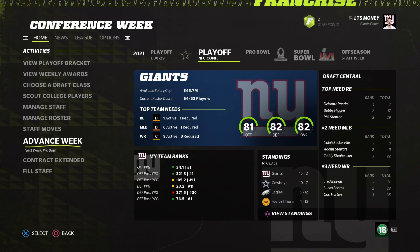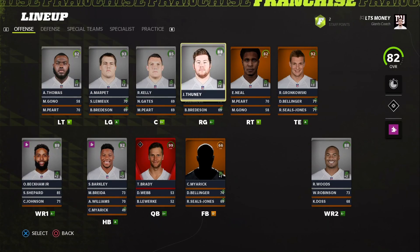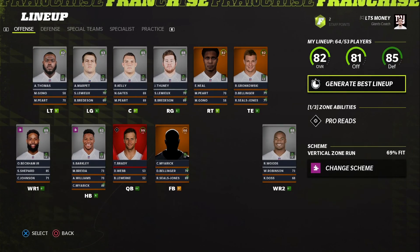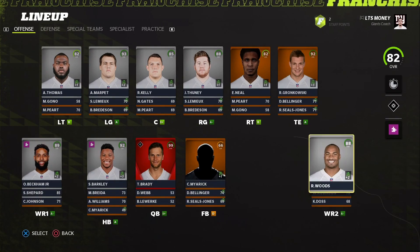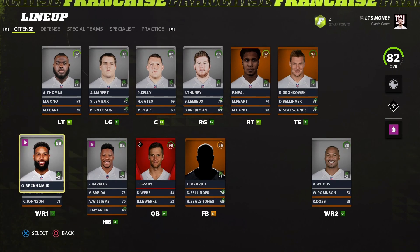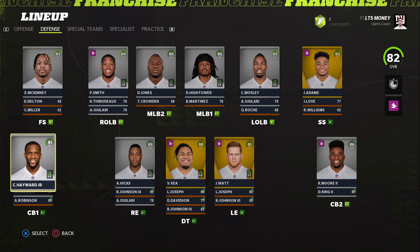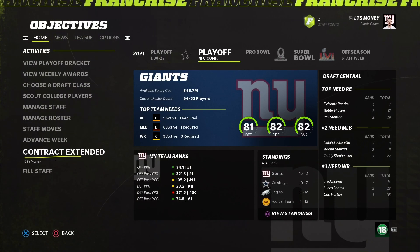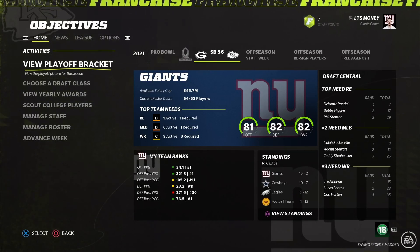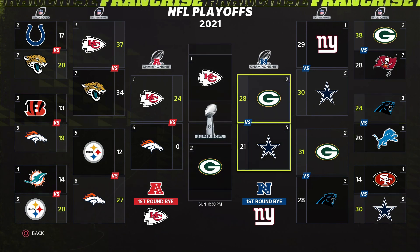Alright, we're back and somehow we're now 81 overall. Here's the final look at the team before development changes. OBJ got up to 89, Evan Neal did pretty good developing. Defense looking great — I love the fact I got all stars on defense. I should have known we were losing the second I saw Dallas because Madden loves the Cowboys for no reason. We went to check the Super Bowl — Green Bay versus the Chiefs. Dallas of course loses.